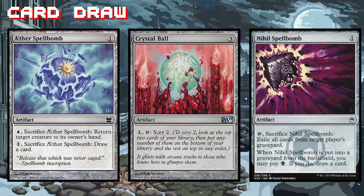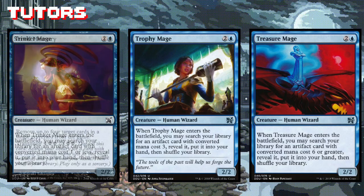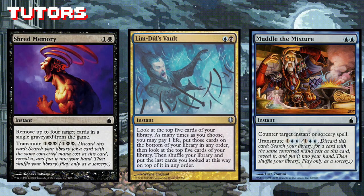Trinket Mage and Treasure Mage are no-brainers here — cheap to cast and they fetch us important artifacts. Shred Memory and Muddle the Mixture are perfect for a super-budget deck looking to combo off. All of our important combo pieces are two mana, so these can get those into our hand. Lim-Dûl's Vault is another perfect fit here — being able to manipulate the top five cards of our library until we get a set of five we're really happy with is just amazing.